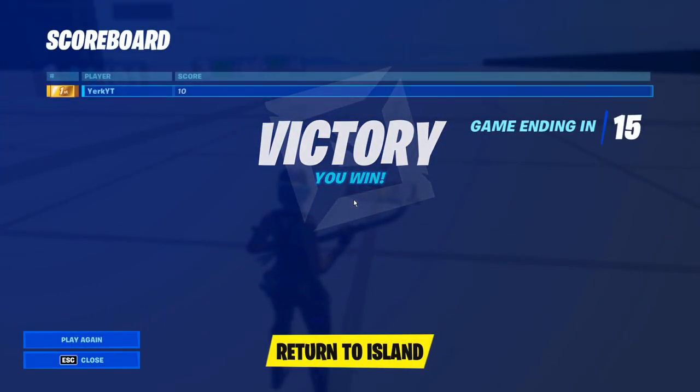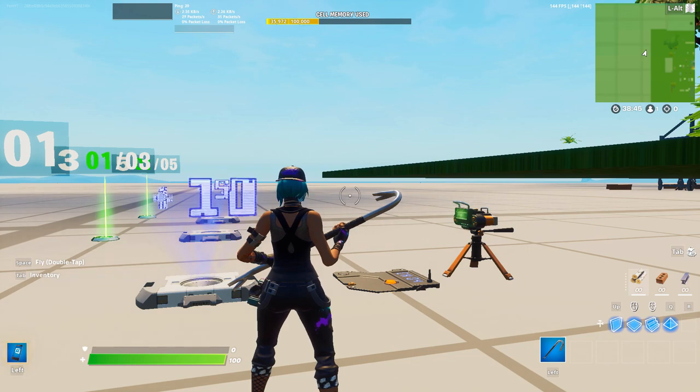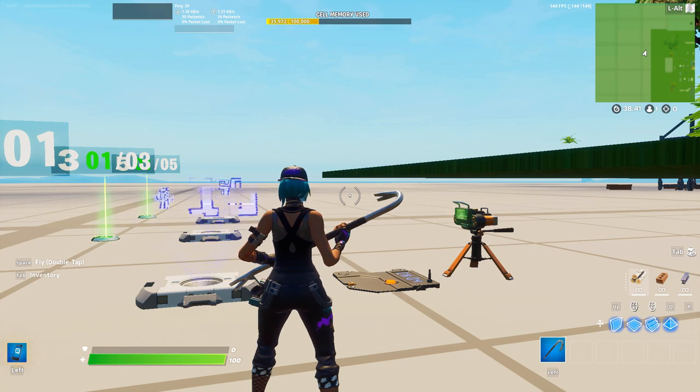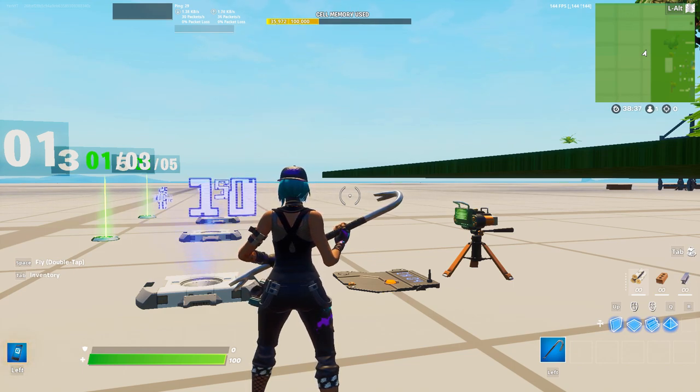Bam, just like that — easiest placement point system ever, all thanks to the new player counter device. If you guys enjoyed this video, drop a like, hit subscribe, and all that good stuff. If you want to support me you can use code yurkyt in the item shop. That is all I have for this one, thank you all so much for watching.